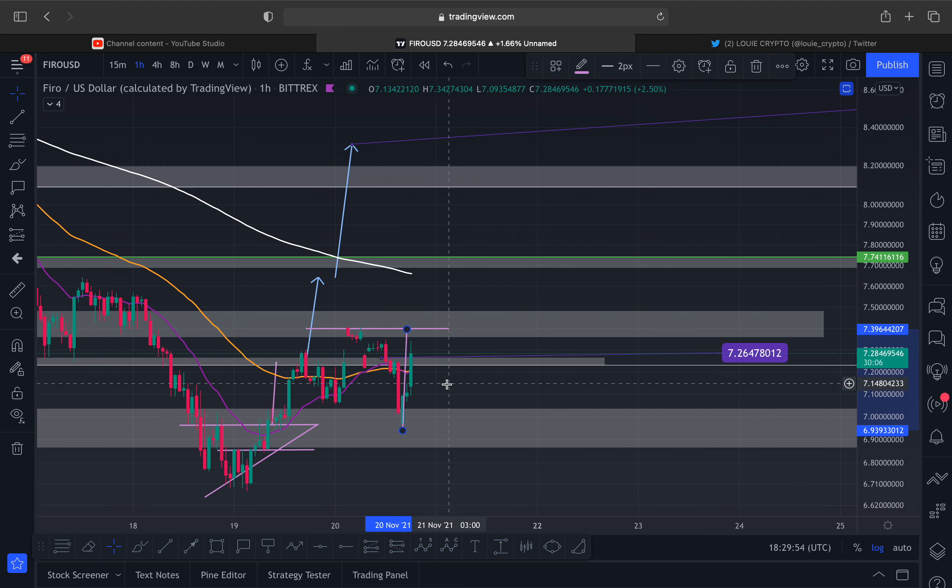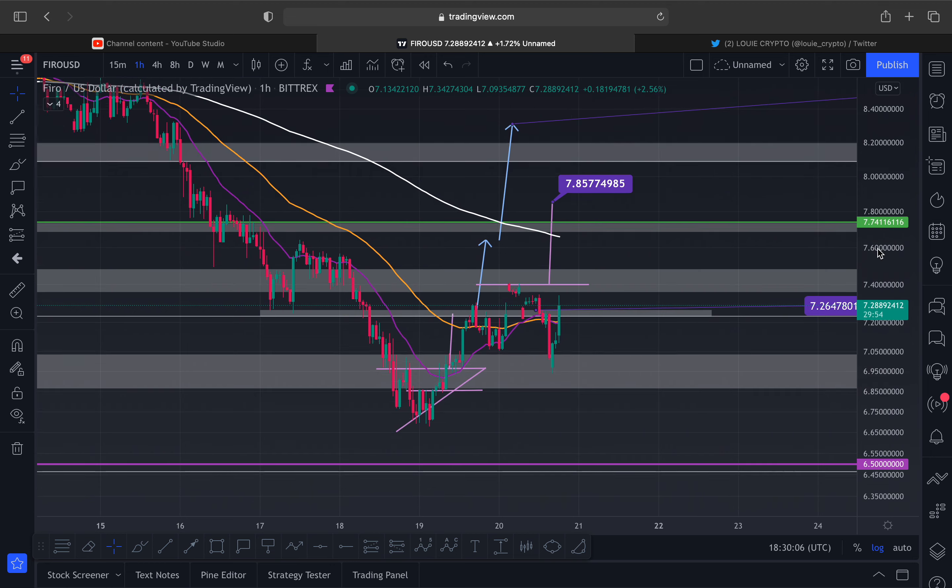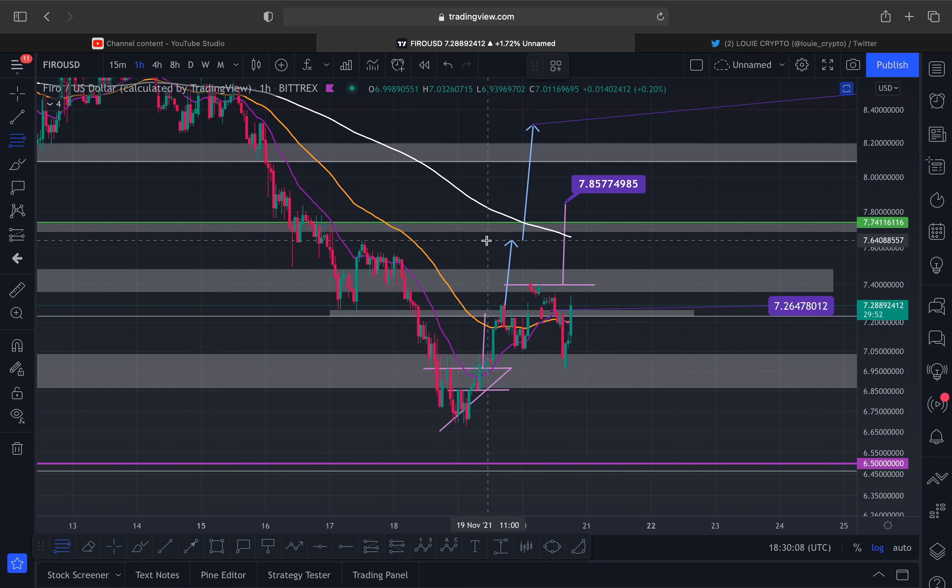Right now I've seen this double bottom — or ascending triangle, whatever you want to call it — and we have a new target right here at seven dollars eighty-five. Let me get the fibs back up for you.